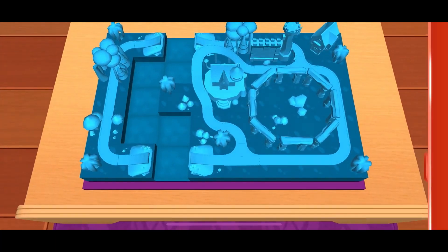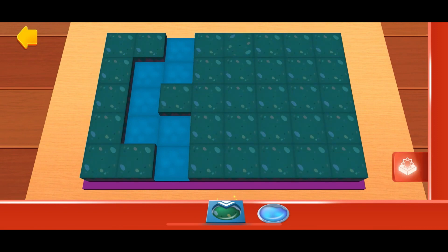Ready, set, build! Simply choose a terrain by tapping on it. Then you can paint your train set directly with your finger.